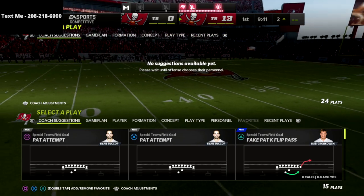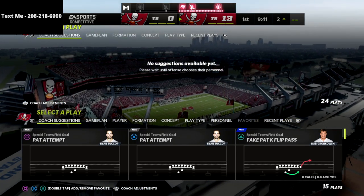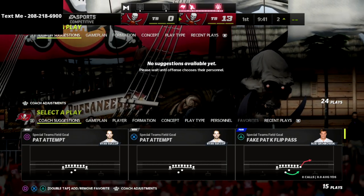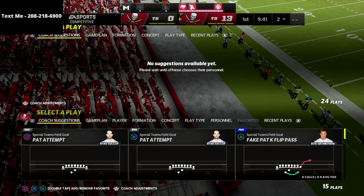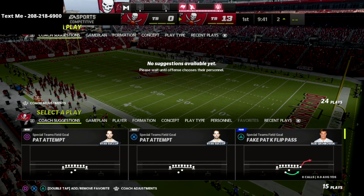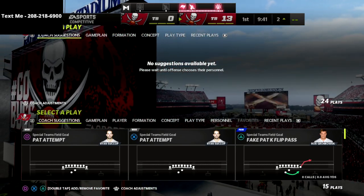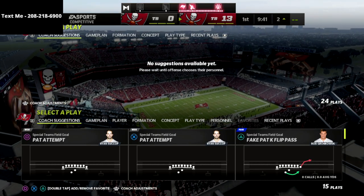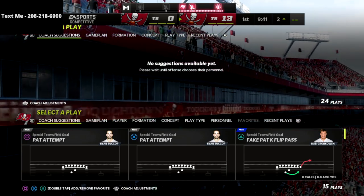The number one routes that will beat me are mainly crossing routes, which I've made my user responsibility. For zone drops, I'd encourage you to do either 30-10-10 or 10-30-10 — put your curl flats on 30 or your flats on 30, and put the other two on 10. That's been the best success for me — it's more bend-but-don't-break but you're solid against a lot of things. Thanks for watching. If you want the free offensive and defensive guides, text the word MADDEN to 208-218-6900. The Big Nickel ebook is coming out shortly, so thanks for your time.